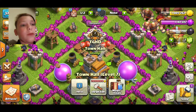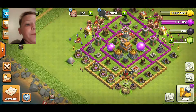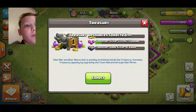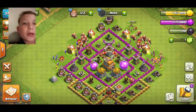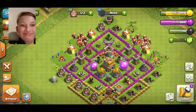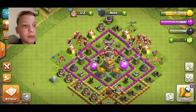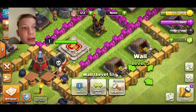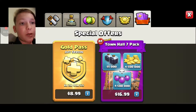I only just got my town hall to level 7 today. I came back from school and it had two more hours on it. I just got max gold, max elixir, and finished everything up. I can't wait to upgrade the king to level 5 — I'll probably upgrade it to level 2 tomorrow, so stay tuned for that.